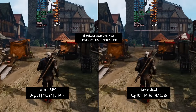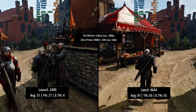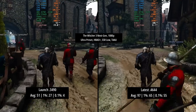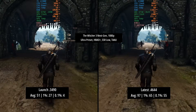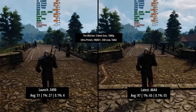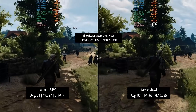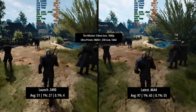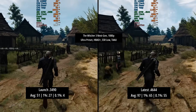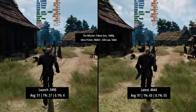Everything is a lot more consistent now. The next three games all have DX12 support but I stuck with DX11 to once again highlight any differences between the launch and the latest driver. First up we have The Witcher 3 Next Gen in DX11 mode with the ultra preset, HBAO+, and SSL low with TAAU. This was clearly broken with Intel's launch driver, hitting just 51 FPS with horrendous percentile lows of 27 and 4 respectively. With the latest driver things are certainly fixed — 97 FPS on average now, and the consistency is there. We're not stuttering through busy towns like we were beforehand.